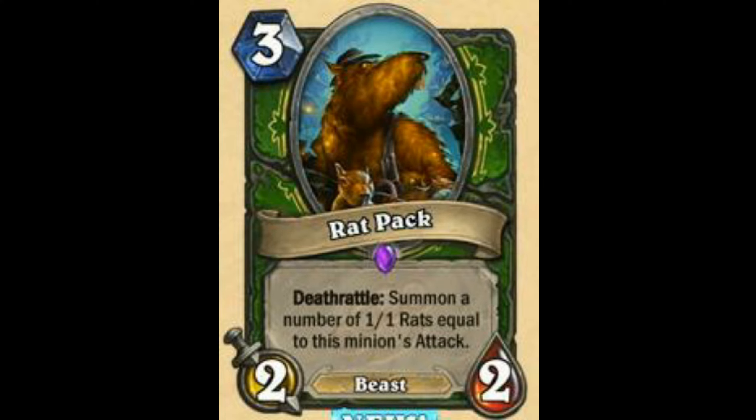Okay, Red Pack is OP — really OP. Without any buffs it is already very good, like Infested Wolf which is about 87 or 86 — a solid good card. And Red Pack is almost like it: Summon 1/1 Raptors equal to this minion's attack. Without buffs it's like a 3 mana 4/4, which is pretty good. With buffs — 3 mana 3/3 Deathrattle: Summon three 1/1s — that's a 3 mana 6/6, and that is OP. I'm going to rate this as 93.